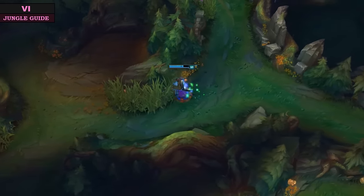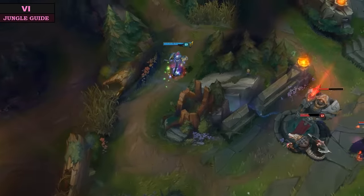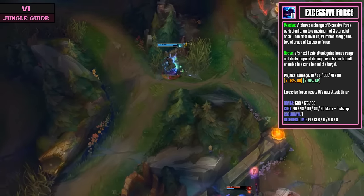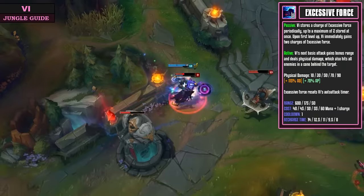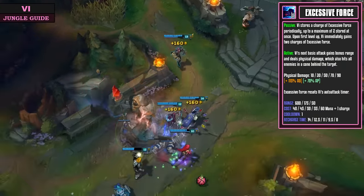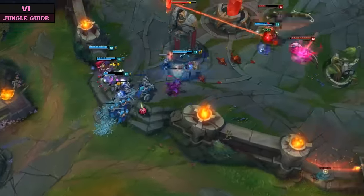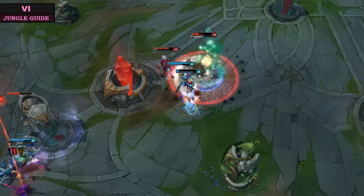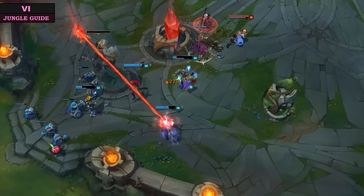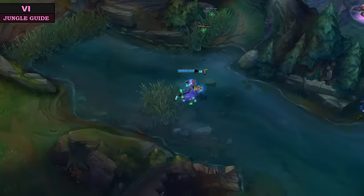Your last basic ability is your E, Excessive Force. This is on a charge system with a maximum of two charges. When activated, you do bonus physical damage to the target and enemies behind them — the AoE range is actually pretty awesome, and you can hit a minion and still kill somebody fleeing away from you. While activated you also have a bonus 50 attack range. This skill is also great for activating your passive shield — use E on a target and as long as your passive is off cooldown you'll get a nice shield.